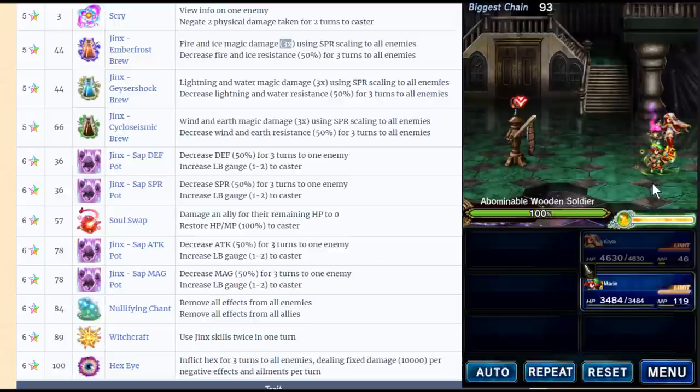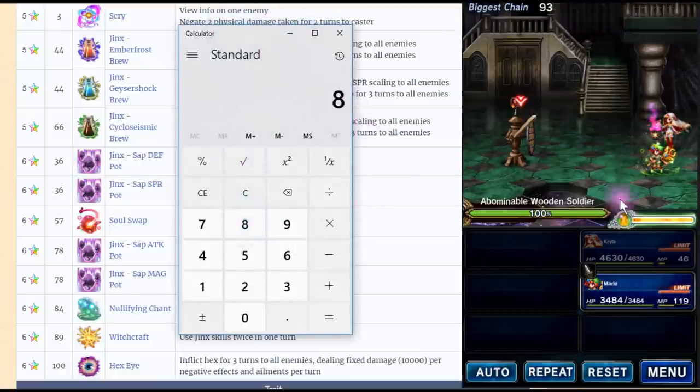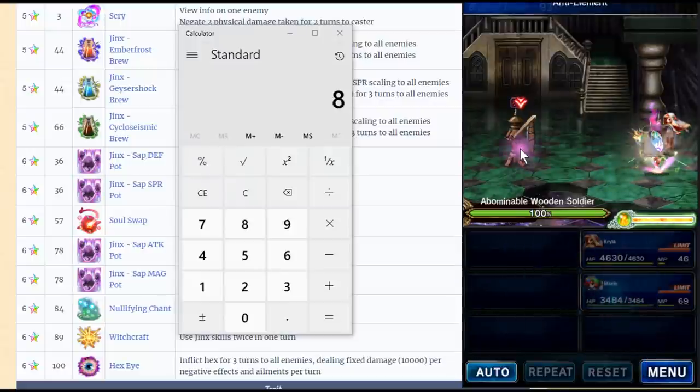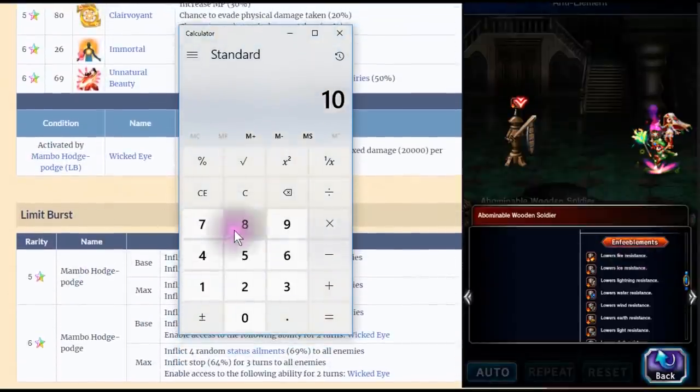It's still not cutting it. The boss — like Marlboro — people say this works with Marlboro. I've calculated it: Marlboro cannot resist all 8 debuffs from Hex Eye, and he will get 2 more from Defend Break and Spirit Break, so that's 10. With Wicked Eye doing 20k damage per effect, that's only 200k — and Marlboro has 10 million HP. Divide that by 200k — that's 50 turns. Good luck to you.